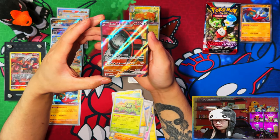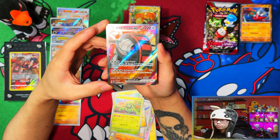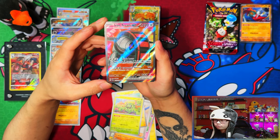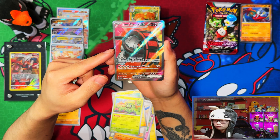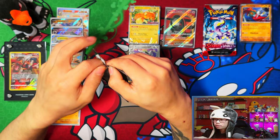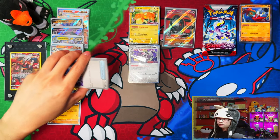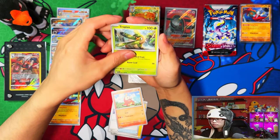Maybe not — we pulled an ultra rare: Iron Treads EX! Iron Treads seems like the main hit in this set — I haven't seen a full art pop up too much, but the special illustration rare version I've seen a lot. But I'll take it — some last pack magic from that building battle kit. A full art ultra rare — I'll take it!